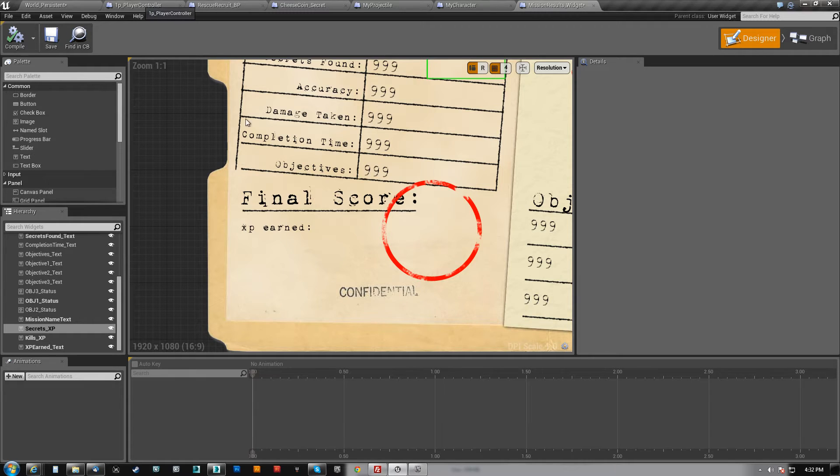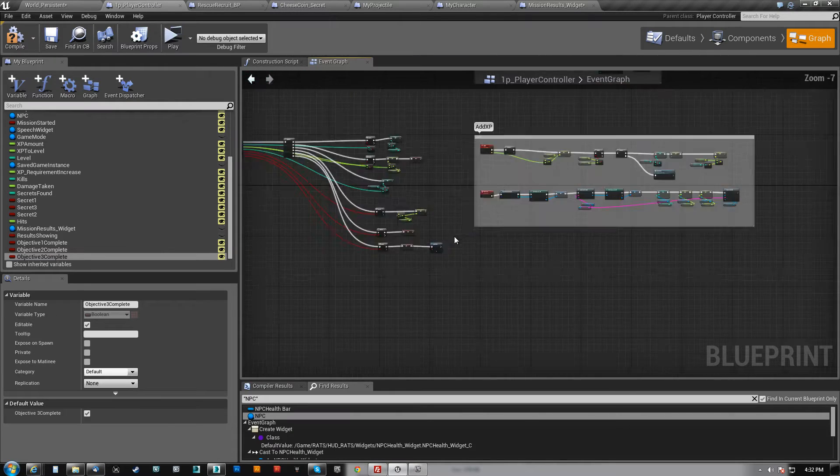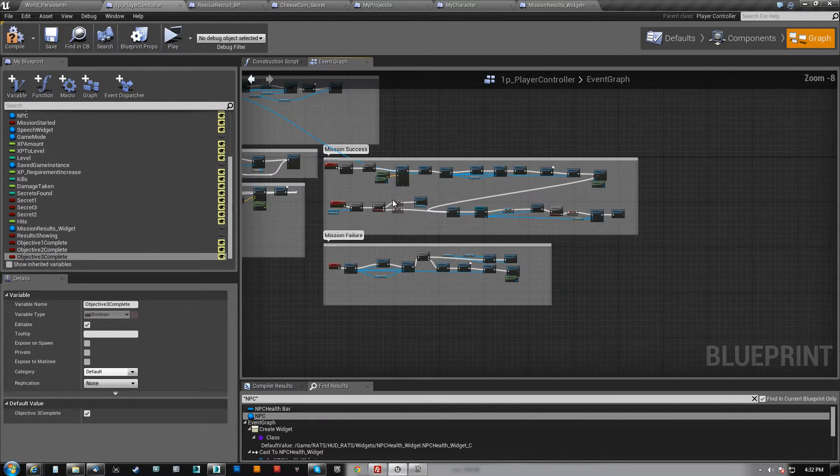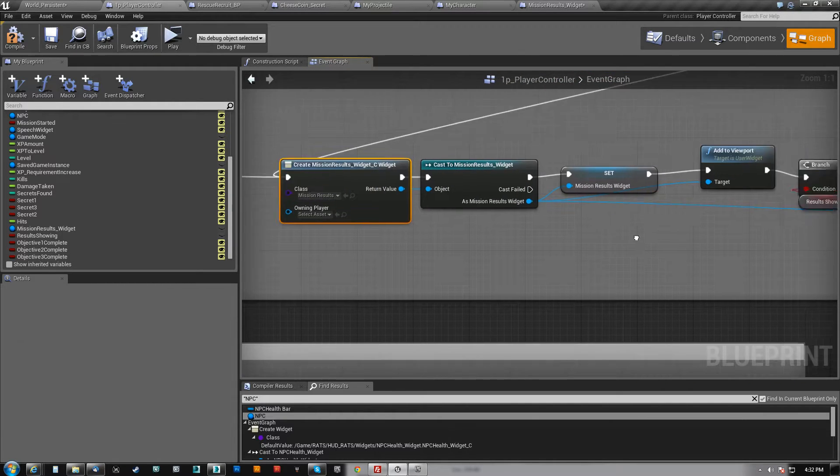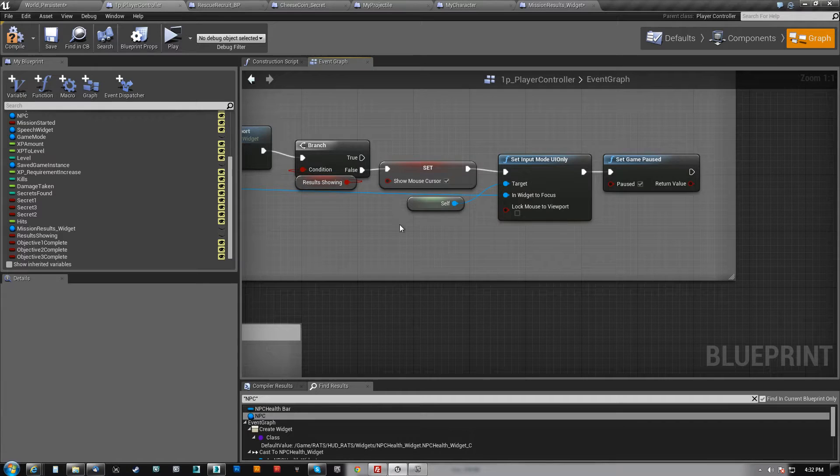Here's the thing. When I open this mission results widget, I actually pause the game for the final result. And timers don't run when the game is paused.